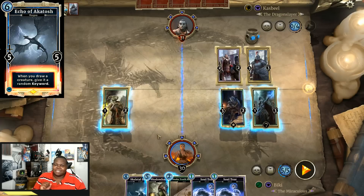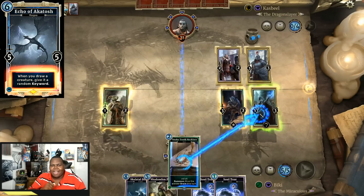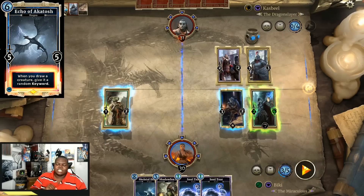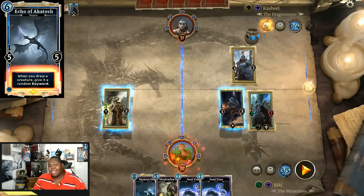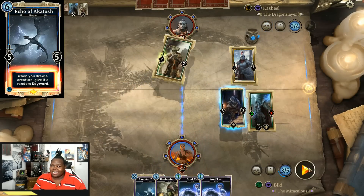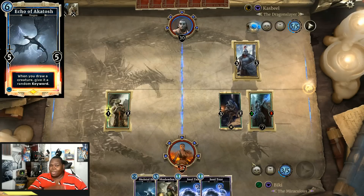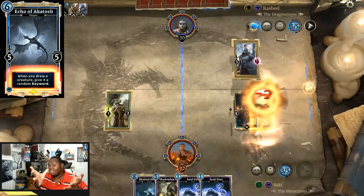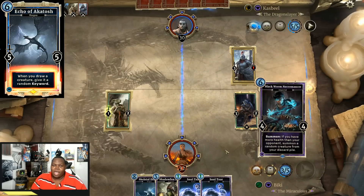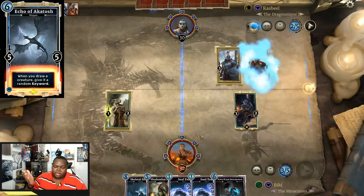I was following the hype when Akatosh first came out — a creature that gives everything in my deck keywords? I crafted two copies and got one from a legendary pack, ended up with three total. But I haven't used these cards in over a week. I'm not the biggest fan of Echo of Akatosh the way it used to be, so I'm glad I'll be able to scrap them and get my soul gems back. We will be able to get our soul gems back by discarding these creatures.